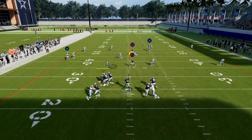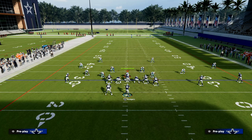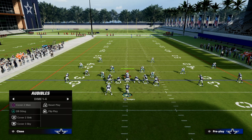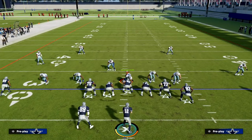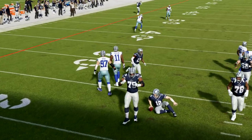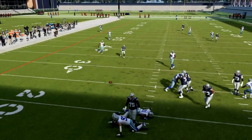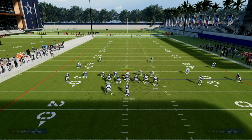Against zone coverage, this is almost like a shallow cross concept. We're looking at a high-low between the post route and the drag coming over the middle of the defense. If their user goes to stop the post, you'll have a void where the drag is coming in. Against Cover 3, I want to guard the post as the user, and when I do, you'll be able to hit the drag coming over the middle — that's why you want to drag that receiver, because otherwise he won't get open in time.